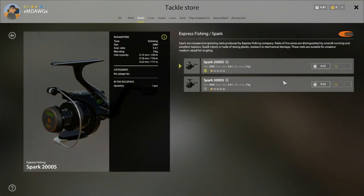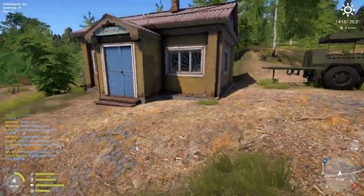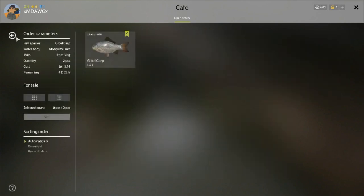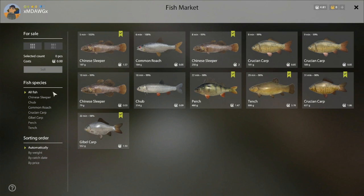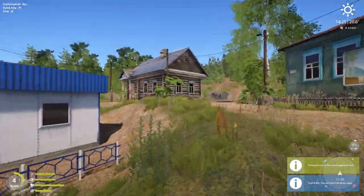Now we have the rod — how much do we need for our first reel? We need 8.50 silver, or 9.50 for the 3000 size with a little more spool room. We probably want the bigger one. We just need two more crucians — we have plenty of time. Let's sell the perch and chub and the extra Chinese sleepers. Holding Control and clicking on fish to select. That's eight more silver, so now we have enough to purchase the reel.